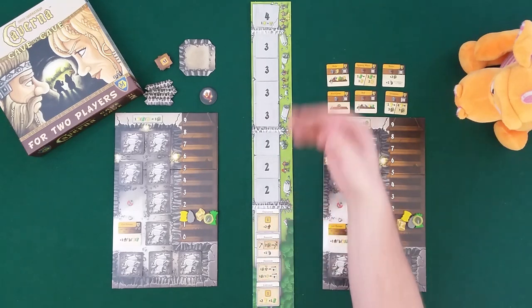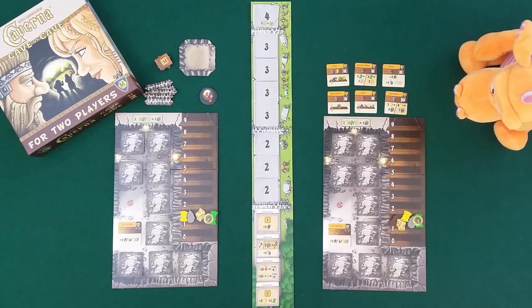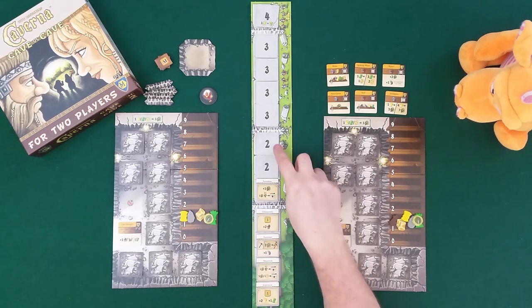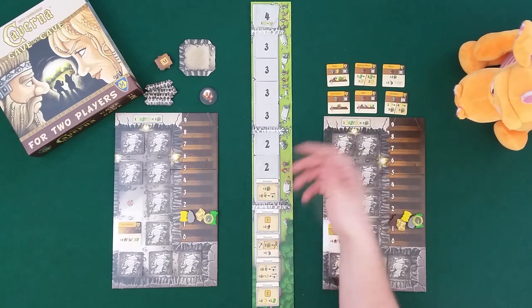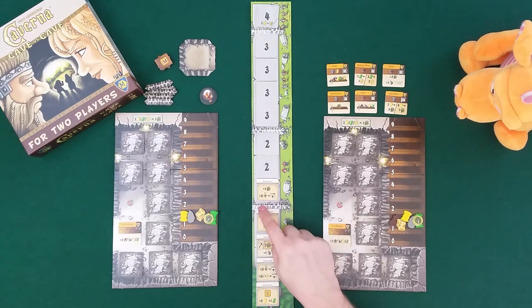It works like having workers placed on a tile, but this is smoother and easier - especially perfect for a two-player game. So let's get going. I'm the first player. The first thing that happens is we flip one of these tiles and get a new action - they're numbered two, so one of three possible tiles could come up. Furnishing: you get one food and then you can furnish one room. It costs one food per dwarf.